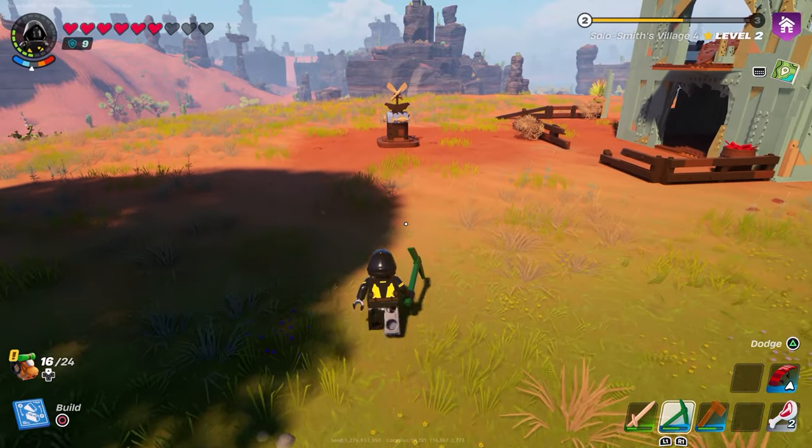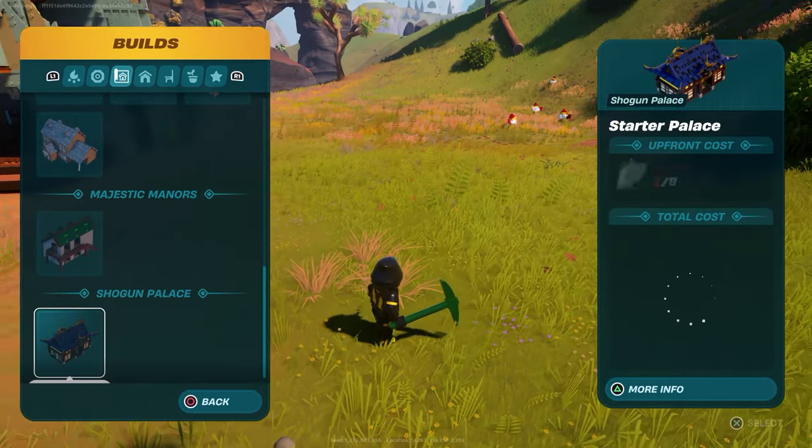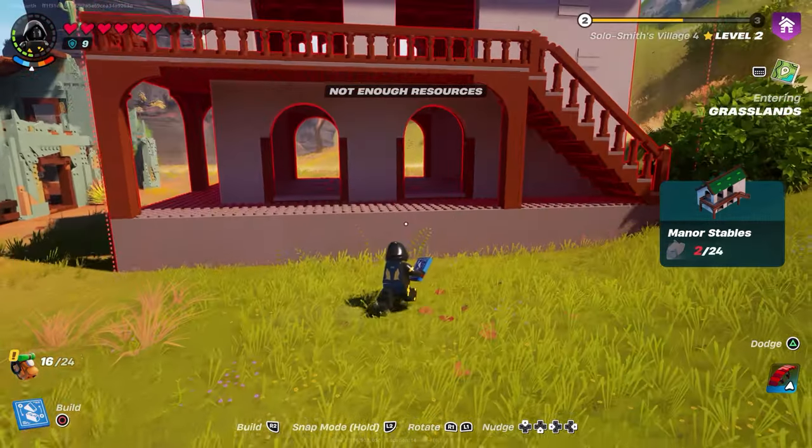Once it's in the icy biome, all you have to do is upgrade it like you would your normal village hub, and instead of getting the log cabins that you'd get from the grasslands, you will get all of the Shogun stuff in the ice location. You can then build that Shogun Palace anywhere you want.